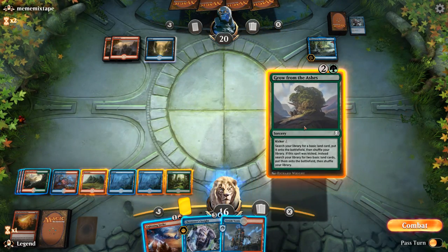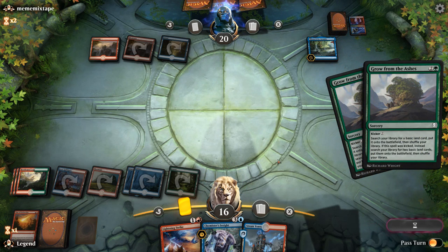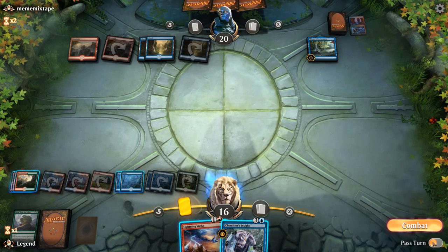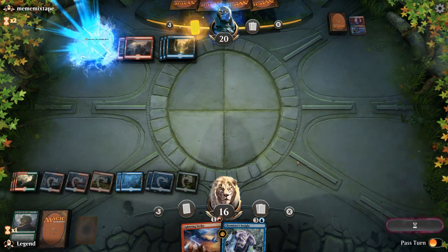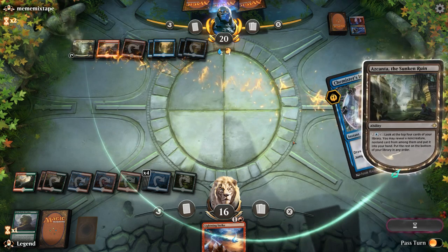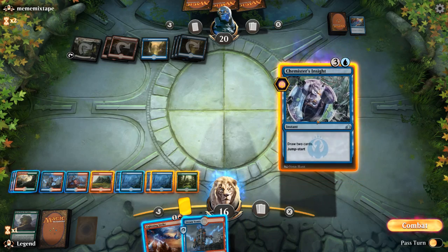Let's play another kicked Grow from the Ashes into Chemister's Insight. Opponent is going to copy it with their own spell — that's actually pretty good for the opponent, getting two lands themselves. Let's just play a tapped Steam Vents and then cast Chemister's Insight end of turn, since the opponent could potentially have a counter up. For two mana, our opponent got to get two lands — pretty efficient. Now they have a flipped Azcanta and quite a few lands in play. We could now be in trouble, but if we can find a Thousand Year Storm and resolve it, we'll be okay.